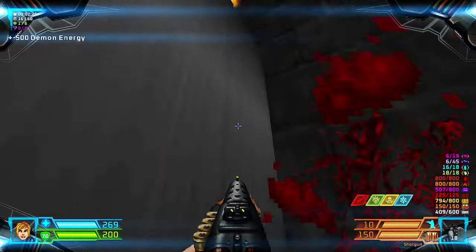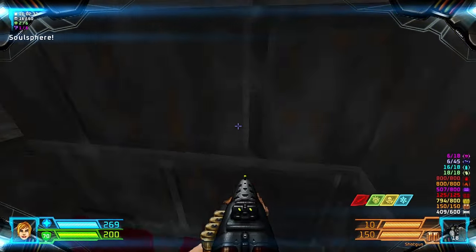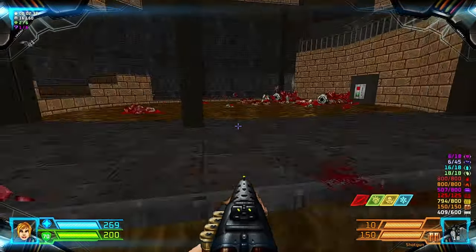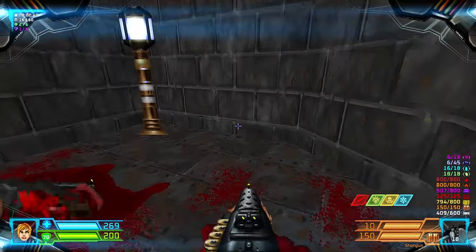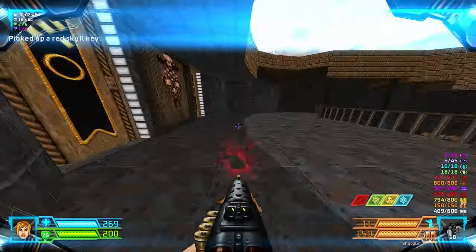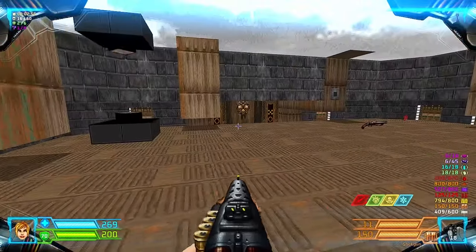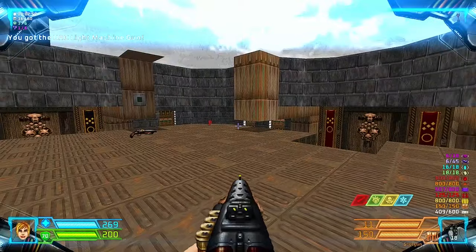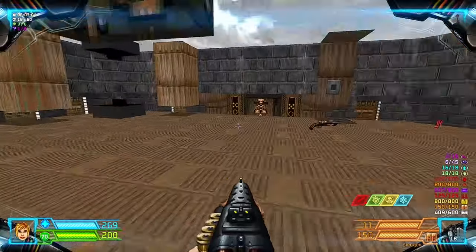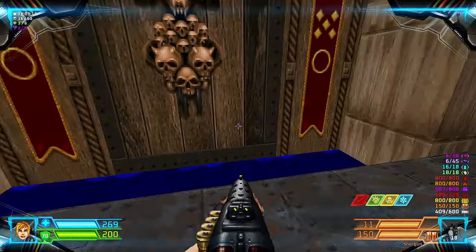Lower this for an Imp, and then you can find a Soul Sphere. Now let's head back to that Shotgunner and take the red key and retake the teleporter. You go over them and then open up. We should go to the red door over here.